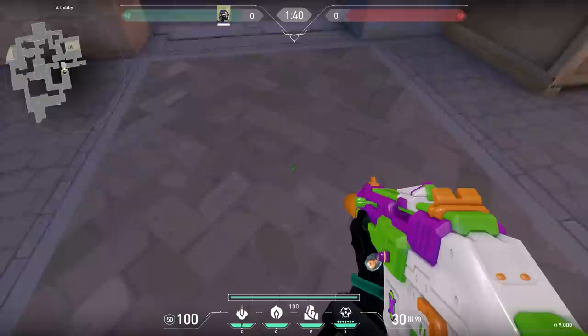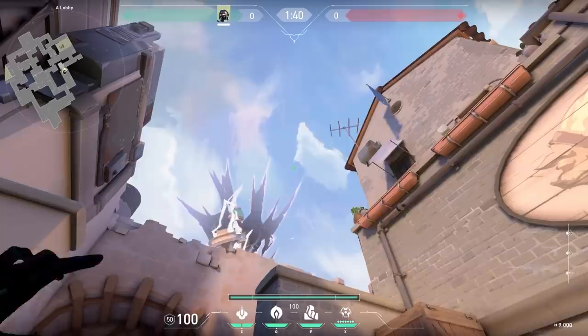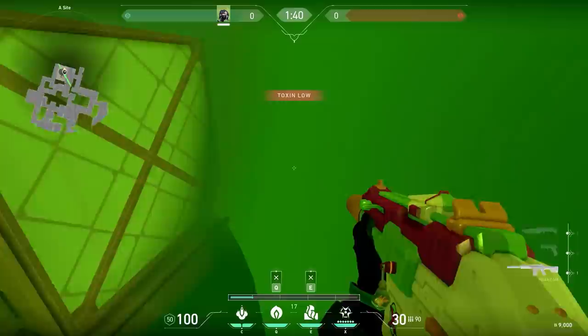Here's a nice Viper setup on Ascent. Stand on top of the sewer, aim under the cloud and throw your smoke — it will land exactly on top of the boxes. After that, go to this spot and place your wall; you can look at the minimap to see where to place it. Then just enter and close the door — easy site control. After you plant the bomb, go back and set up a post-plant lineup: stand in this corner, aim at the building, and this one will land on the default plant. Easy peasy lemon squeezy.